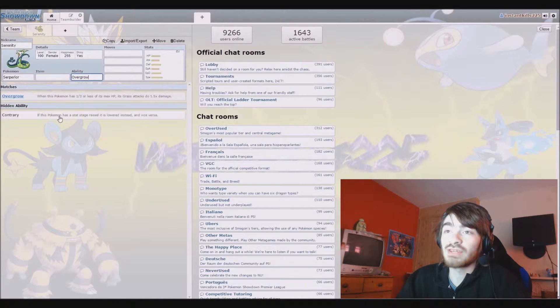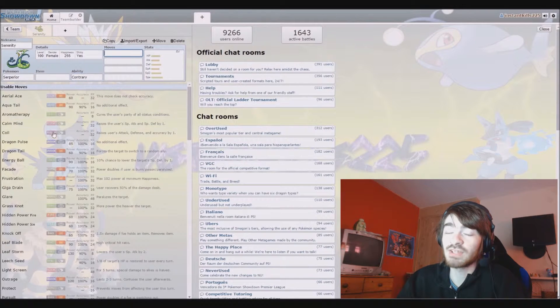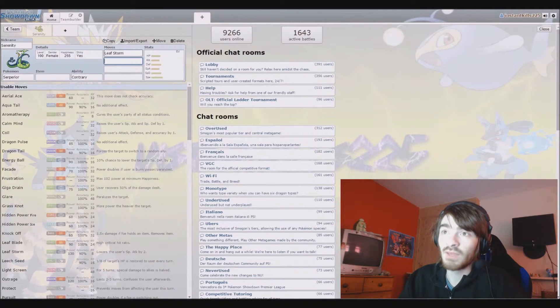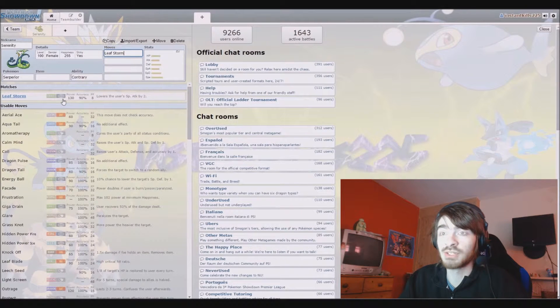For a contrary Serperior - do you see this ability? Do you see this Contrary? I think some of you competitive players know what this means. With Contrary and Leaf Storm, when you click it, it would normally lower your special attack by two because it's such a powerful move, but on Contrary it doubles your special attack.